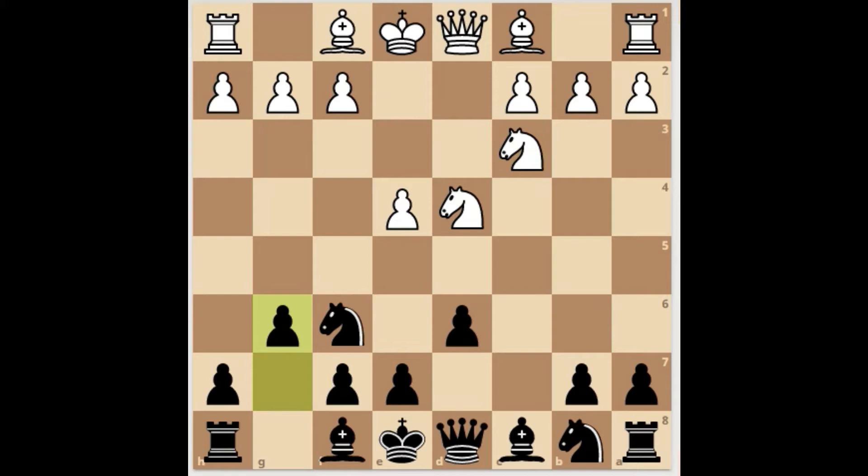Here white plays bishop e3, and the best move for black is to fianchetto their bishop. If they choose not to fianchetto but instead play knight g4, attacking this all-important dark square bishop of white, they fall into a big trap. Can you find the best move for white?